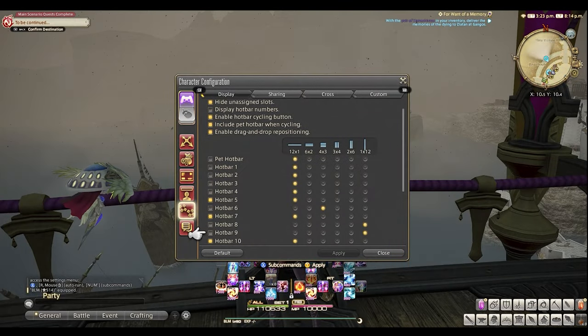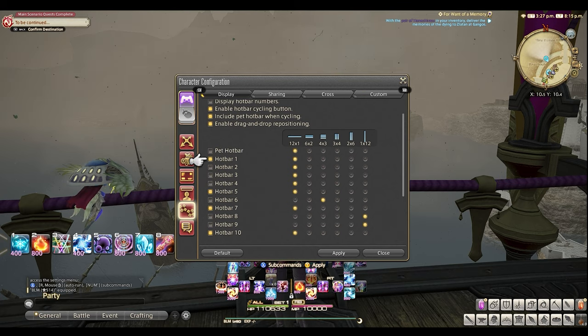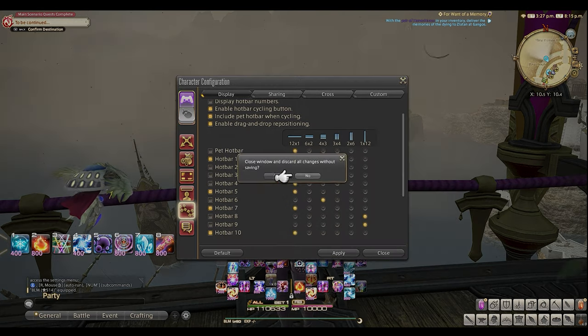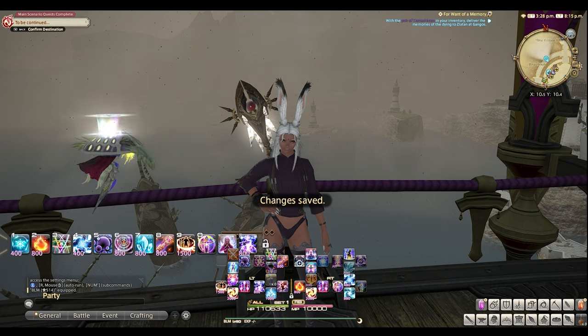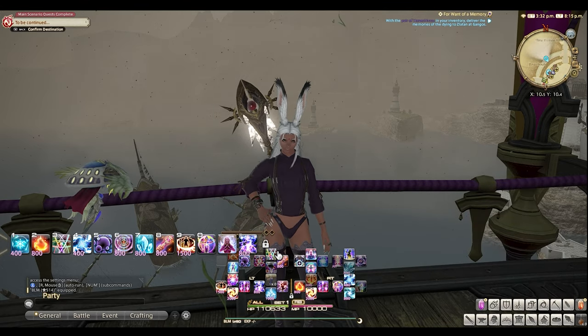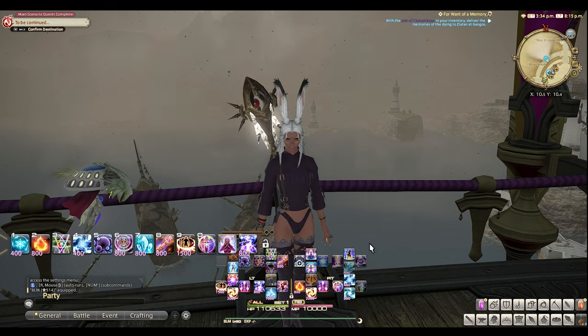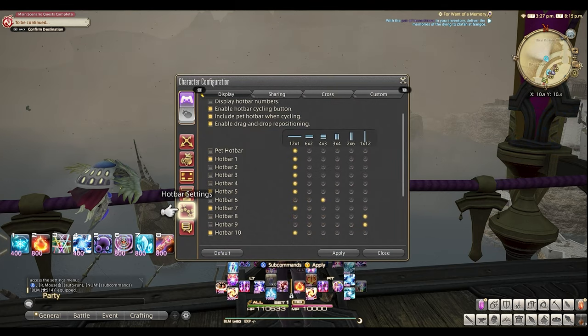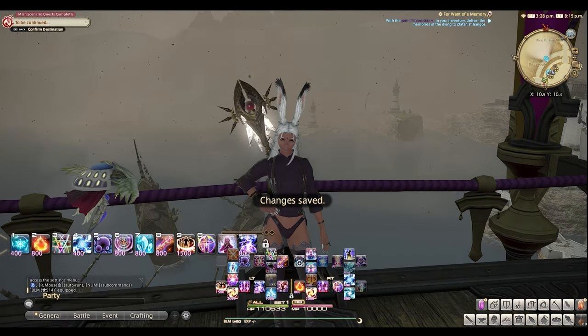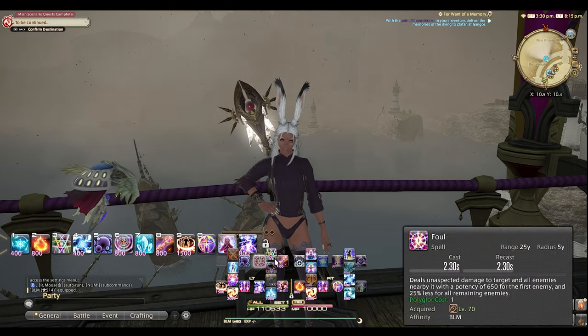Next you'll want to go into settings and enable the hot bars. I have chosen the last four hot bars: 7, 8, 9, and 10. Make sure that on hot bar 1 you click the lock button. A lot of people get stuck here on the drag and drop because hot bar 1 has a lock button next to it — this is the drag and drop feature for all 10 hot bars. So if you aren't able to move emotes, skills, or items, most likely you didn't click the lock button to unlock all 10 hot bars.